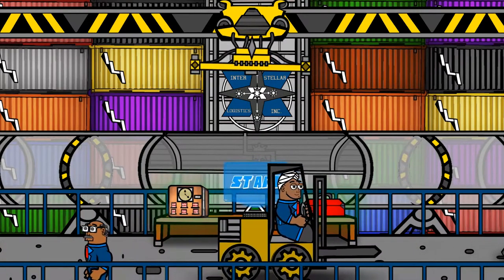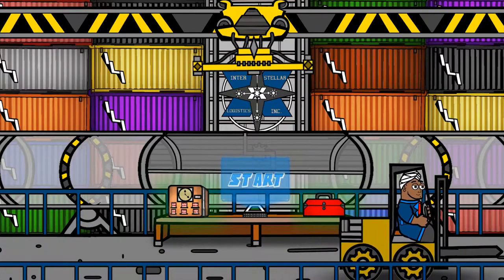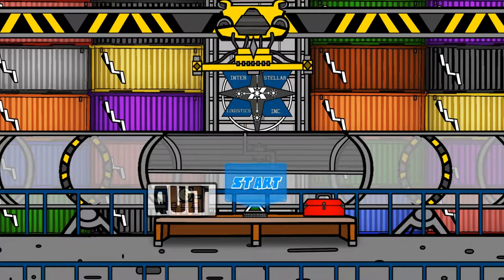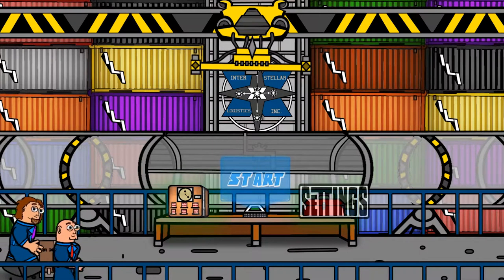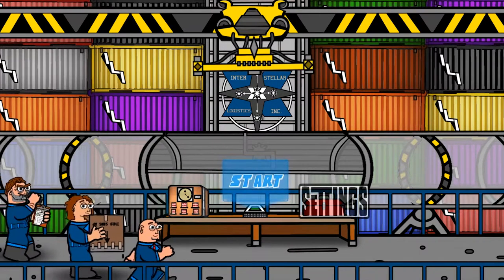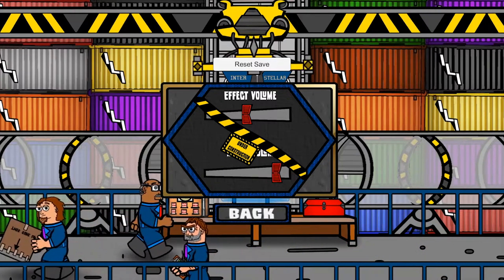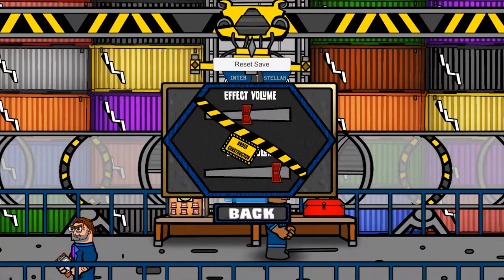Shall we take a look at everything here? We have the main menu and we only see a start button — though I accidentally found there's also a quit and settings. Let's check the settings. Nothing much — we can reset the save, volume is under construction. It says this is beta, which I wasn't told when I was asked to check out this game and give it a little exposure.